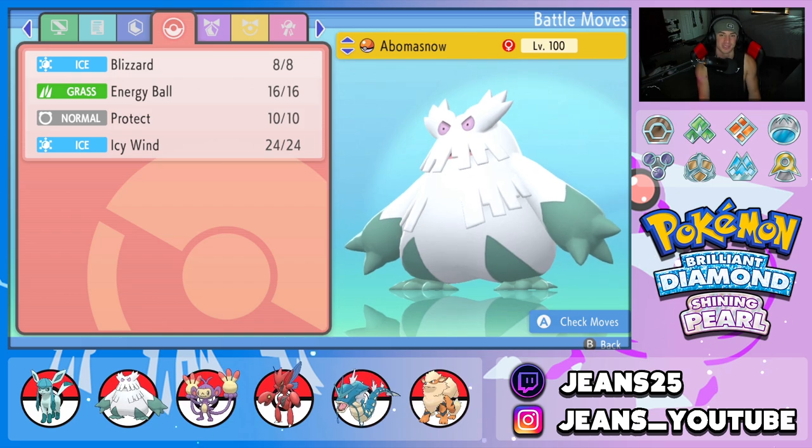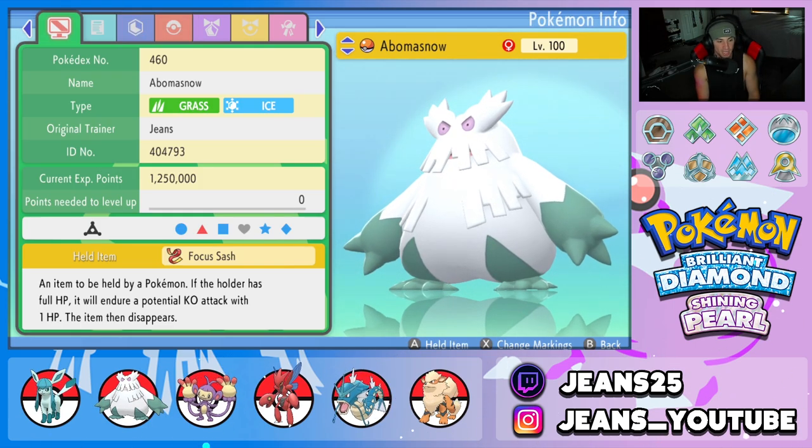Second Pokemon is Abomasnow. It pairs up perfectly with Glaceon because it comes into battle with the Snow Warning ability and just pops Hail right off the rip. We got Blizzard, which hits 100% of the time in Hail, Energy Ball, Protect, and Icy Wind for speed control.